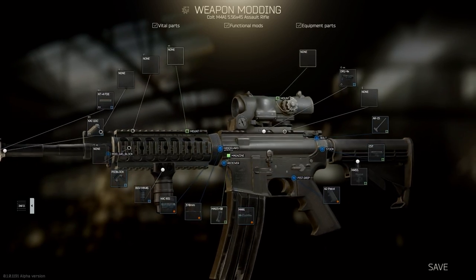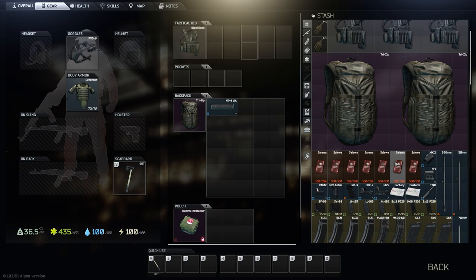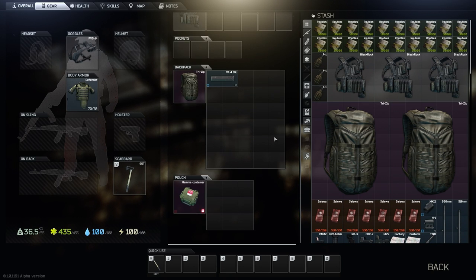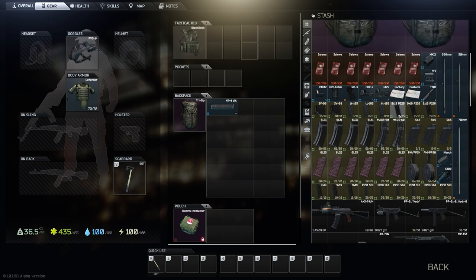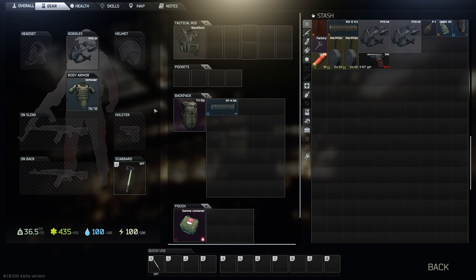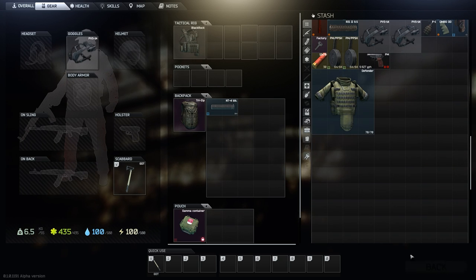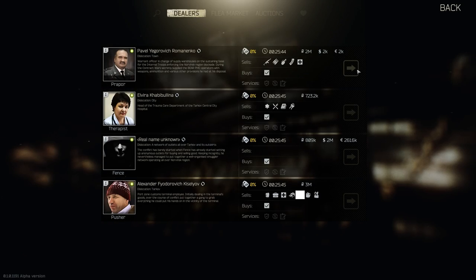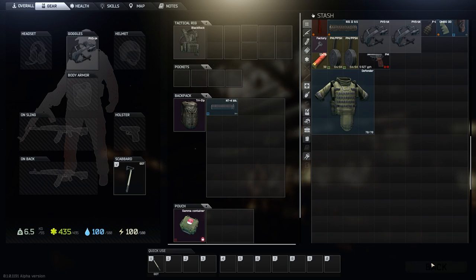Just to show you guys some of the stuff on our weapons right now. If you don't have a press account, or if you haven't seen the press account already, you've got the biggest backpack in the game, the Tri-Zip. You have 2 million rubles at the top, and also this body armor right here, which is also the best in the game. I don't know why this is 70 out of 70. We don't have a helmet, and all of our reputation for these traders will be reset. Our level has been reset too, so we are level 1 again.